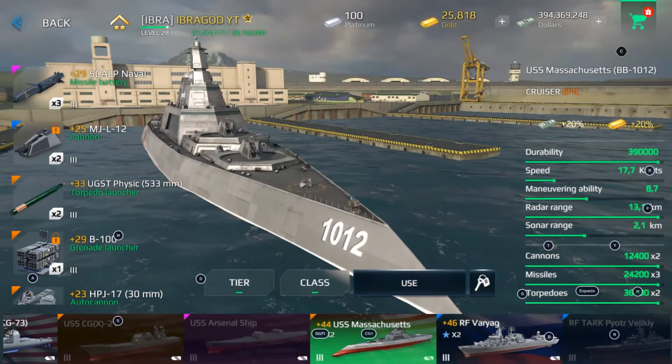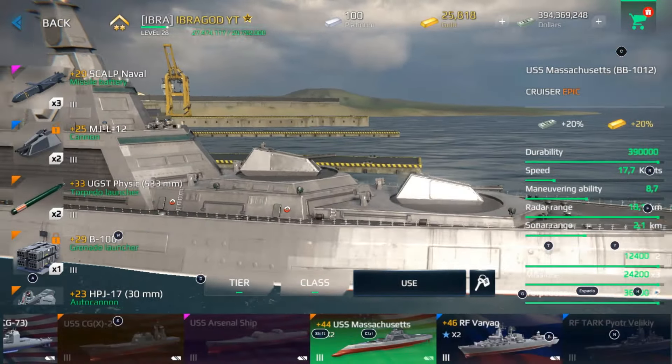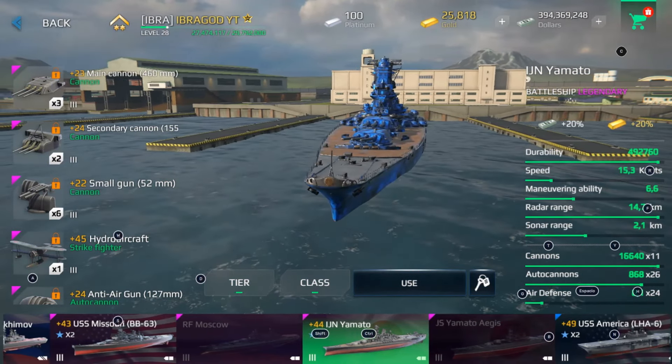You can find incredible warships like Massachusetts, another powerful gold warship. Admiral Nakhimov is also a good option for tier 3 beginners. You can also buy USS Missouri with gold, and the powerful Yamato. All the components of Yamato are fixed — you cannot change any part of it. It's the only warship where nothing can be changed.